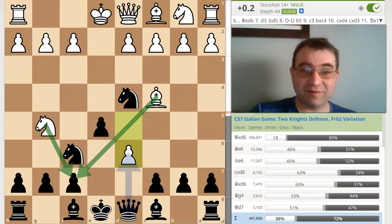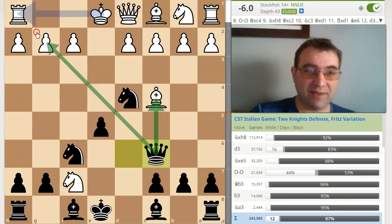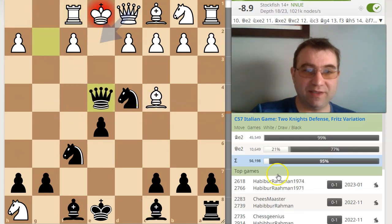Because if you just play queen takes d6, and then knight takes f7, forking the queen and rook, you can actually win the game with queen to c6, which attacks the bishop and attacks the pawn on g2. Knight takes rook, queen takes pawn, rook f1, and now this very cutesy tactic: queen to e4. And now either they block with the queen, in which case you play knight captures queen, winning a whole queen.